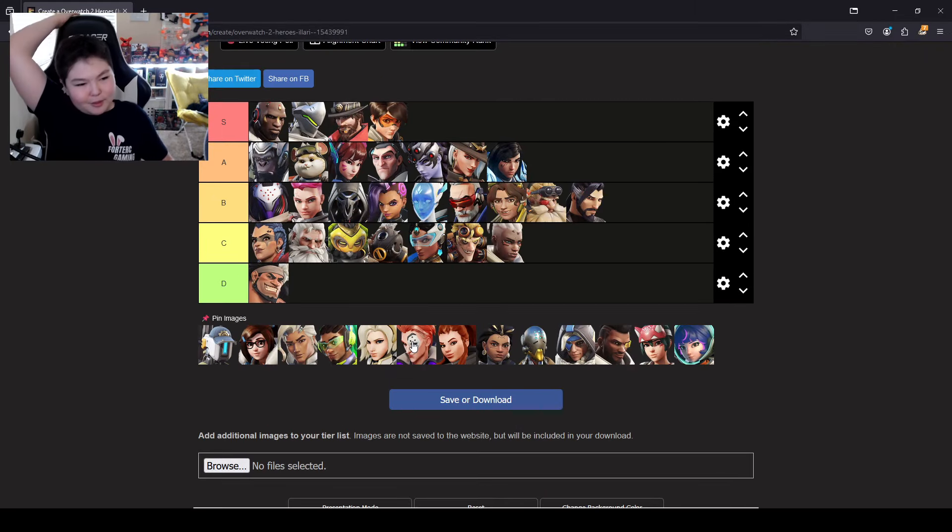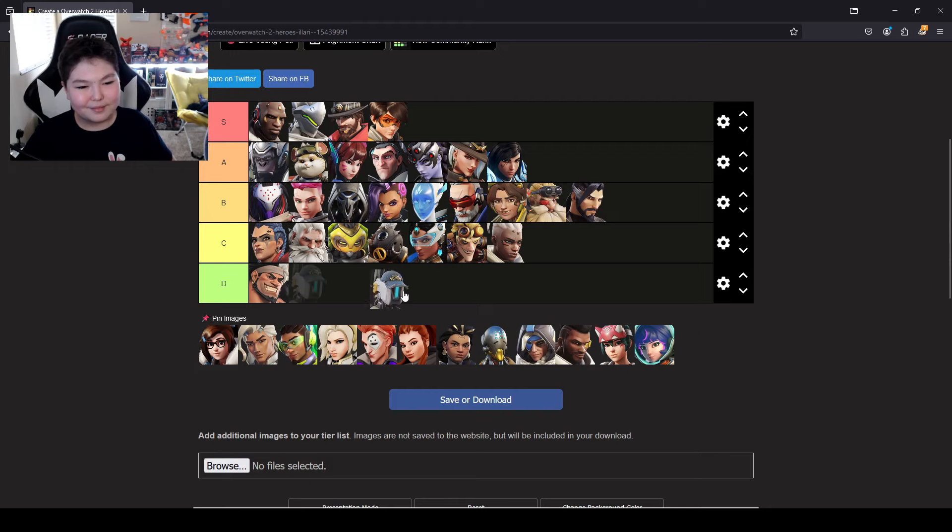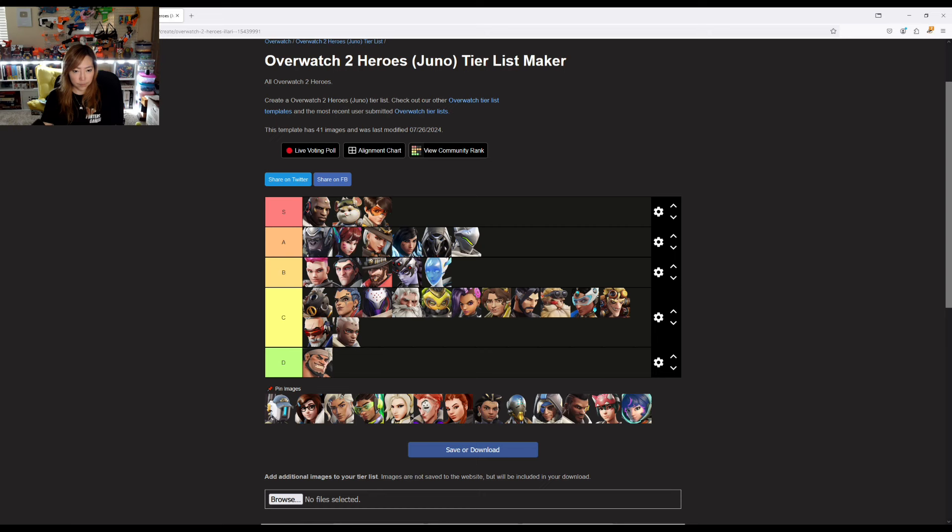Bastion. I think most people agree — he doesn't take too much. It's basically just don't die and shoot. He's tanky enough. I'll put him behind Sojourn in C. Same.